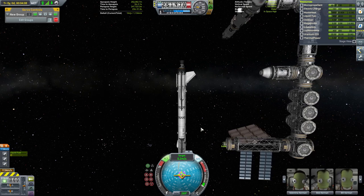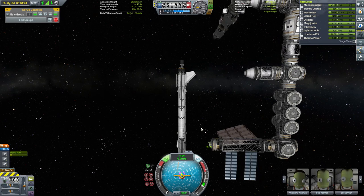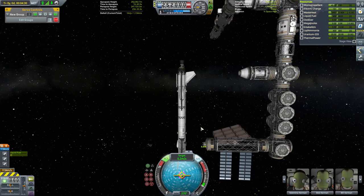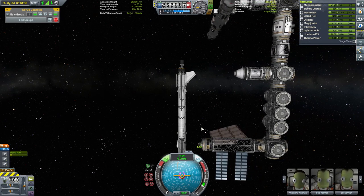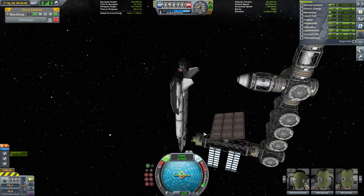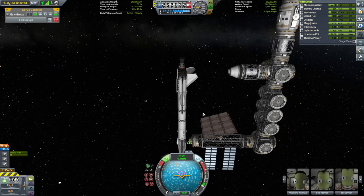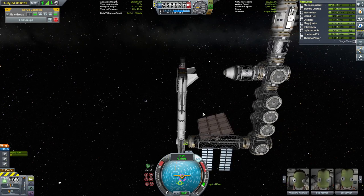We're nearly ready to head for home, but there's just one last thing we need to take care of. When we brought that power module up last episode, I accidentally left the docking adapter we used to manoeuvre it attached to the power module, so we're just going to go grab that, take it down, discard it in the atmosphere to burn up, and that will take care of that.